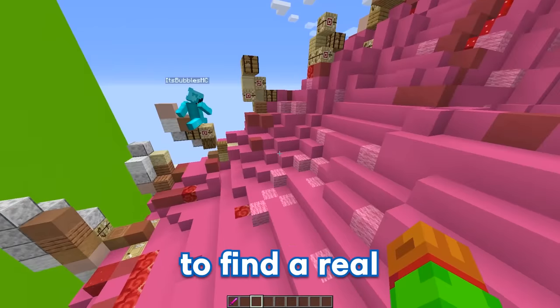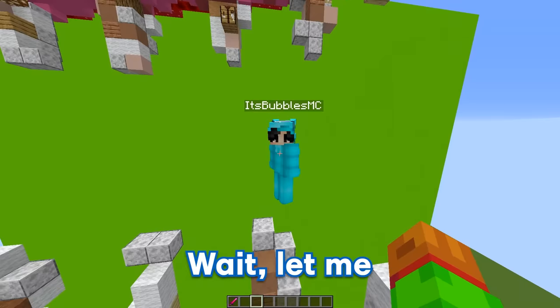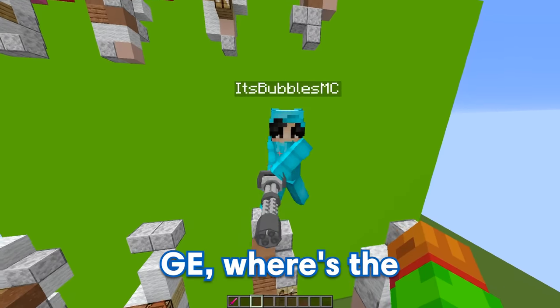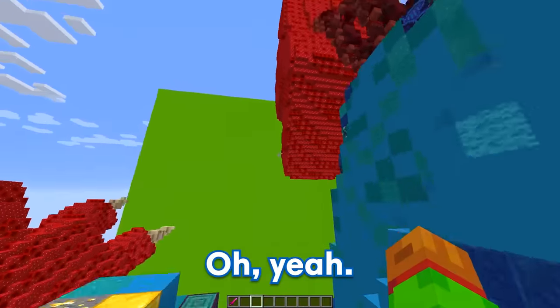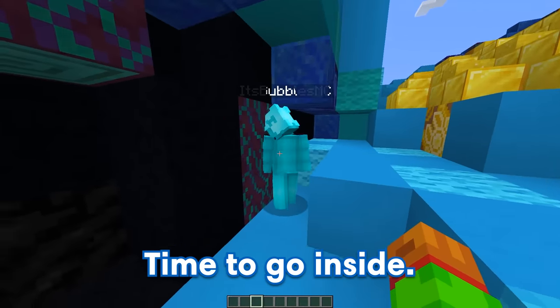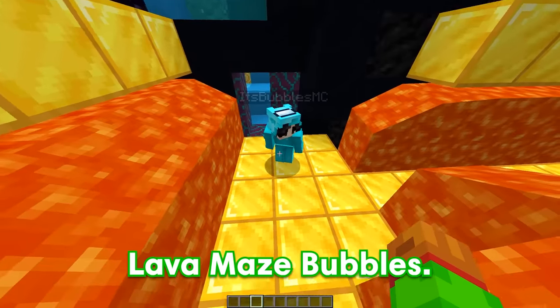There's no way I'm gonna be able to find a real entrance in this massive build! Well, you're gonna have to, Bubbles — good luck! Let me get something real quick, GE. What are you getting, Bubbles? GE, where's the real entrance?! Okay, I guess I'll show you, Bubbles — come on, follow me! Oh yeah! The real entrance is right over here! Sounds good, time to go inside! And what in the world is this, GE? Welcome to my lava maze, Bubbles!